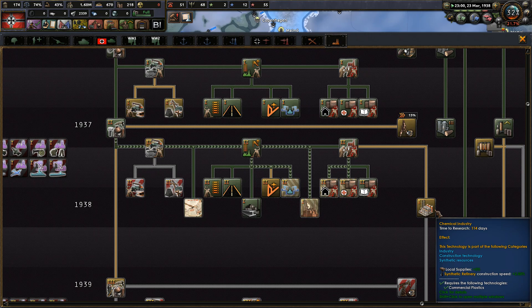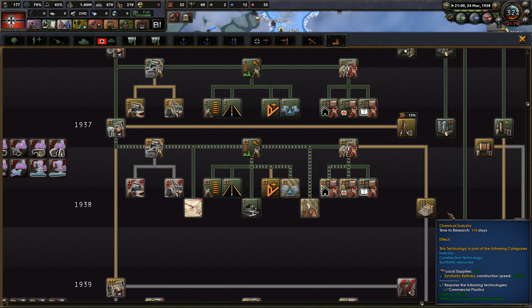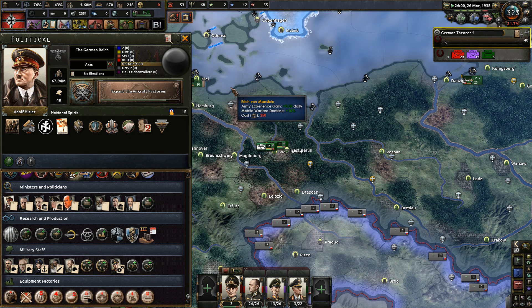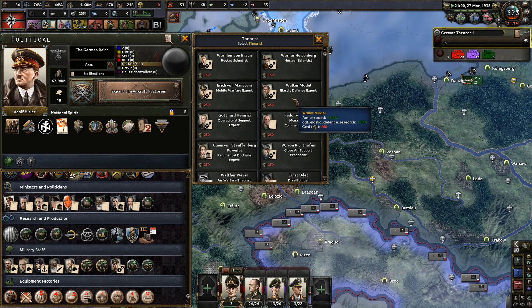What is operational support research? I don't know that. Don't want a little more propaganda because it seems to be very expensive. Collection base - yep. What's this one? Local supply, synthetic refinery, construction publicity - why don't we take both of them? Seems like a good idea.